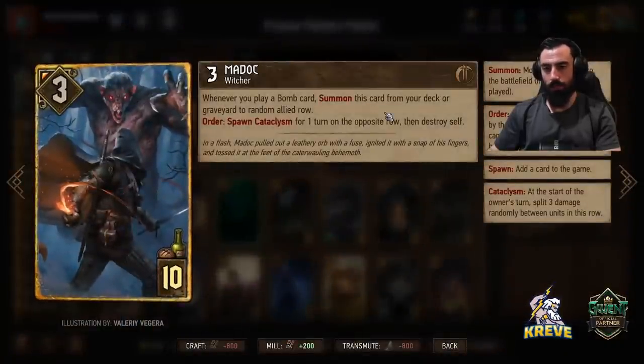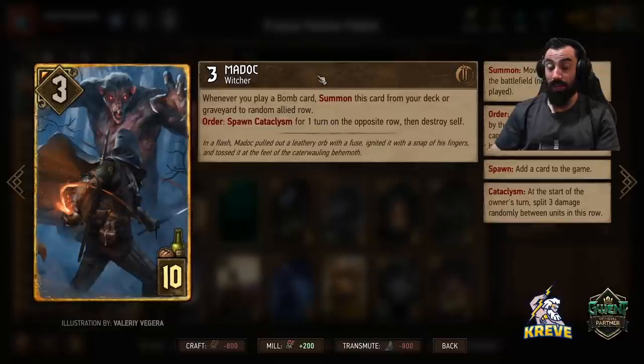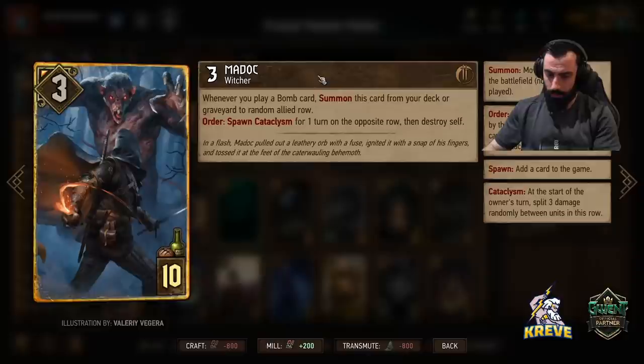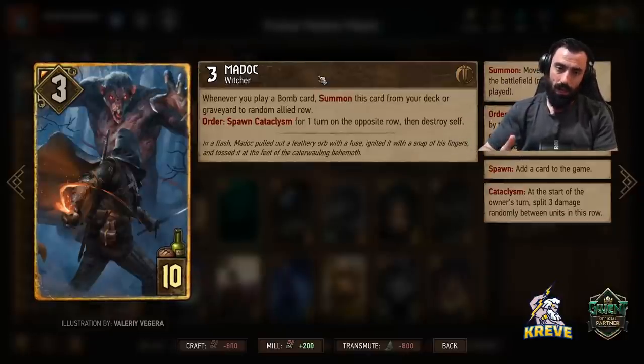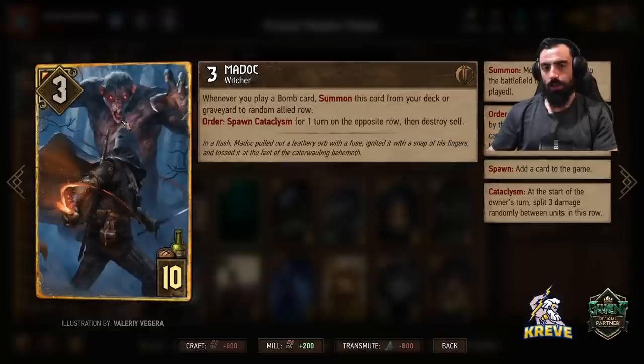Madoc is a card you're just going to keep in your deck and allow to get thinned out by playing a bomb. Play Cave Troll first, then wait for your opponent to play a unit, hit the unit with a bomb, Madoc comes out wherever it goes — and then we play into it from there with Arrakis Queen, Abaya, spawning Cataclysm. Pretty nice, consistent damage and pretty annoying to verse if you can't shut it down.